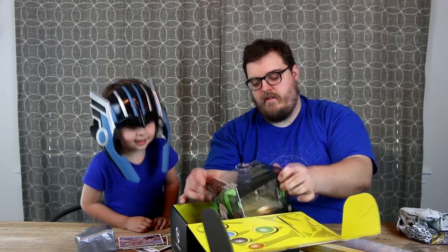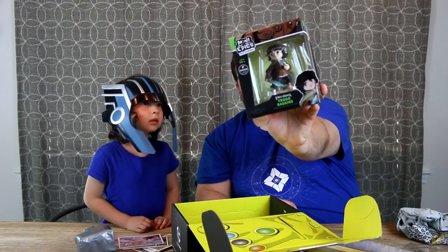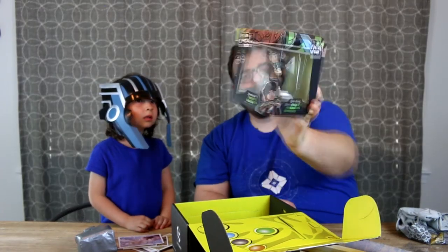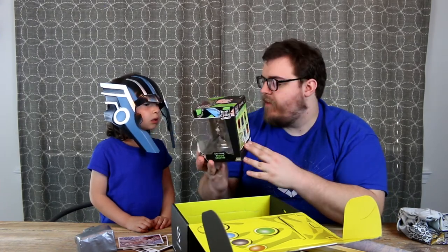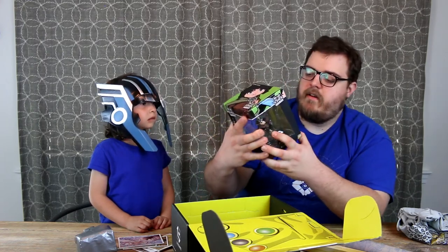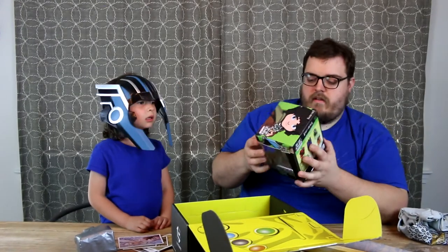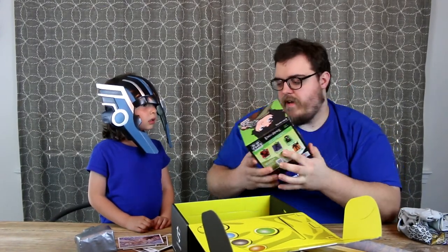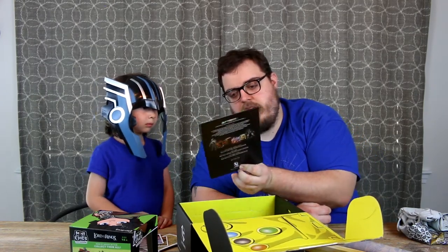What is that? Frodo Baggins! It's a weird looking one. Mini Epics — I don't think I've heard of these. He's got a sword. He's got some hairy feet — look at his feet. Some of the other ones from the set. That Gollum looks kind of crazy, if you can see it. Alright, final figure. This is the little card with some information about everything that's in here.